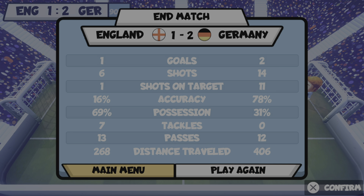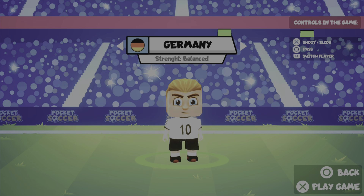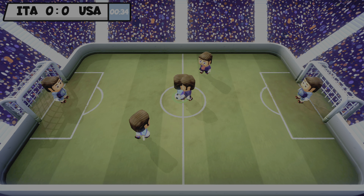These guys are cheating, you can't shove me up against the wall like that. I never even passed it — well I passed it from the goalie. I want to give that another go because that wasn't right. I'm gonna be Italy this time. Looks like every team has even attributes — I think you have to upgrade the team's attributes.